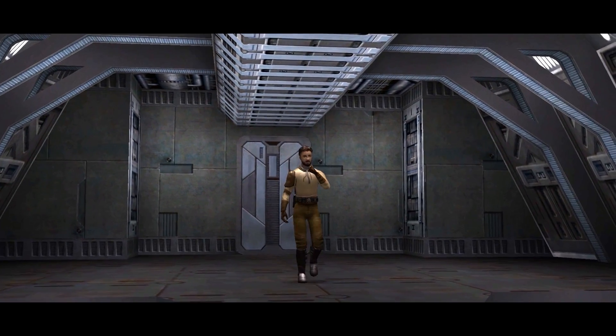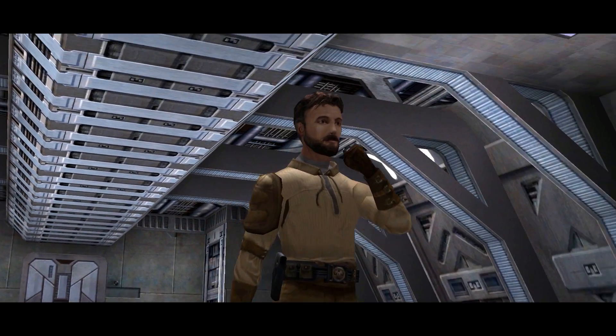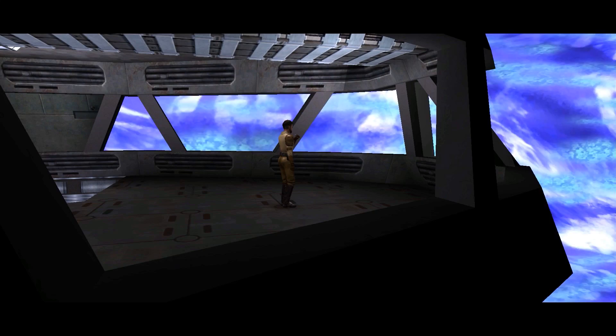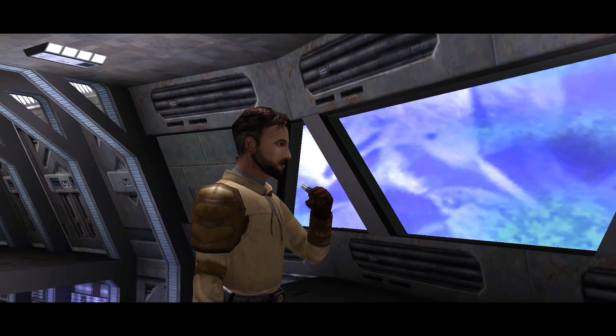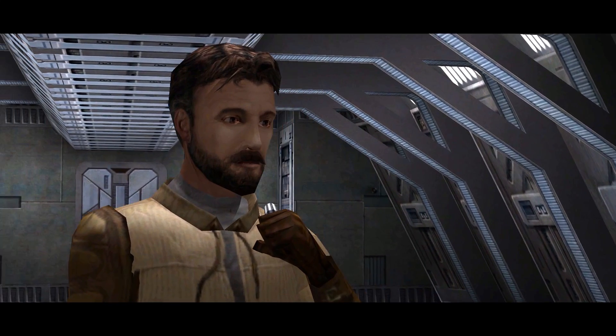Kyle, are you there? Yeah. I thought you said not to fight Dasan alone. I didn't have a choice. I never even felt him coming. He's escaped onto a ship. I know. I'm on it. We need to destroy the ship before Dasan and his army reaches its target, whatever it is. Try to find the ship's communication center and use its Centaur array to contact Rogue Squadron.